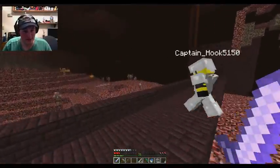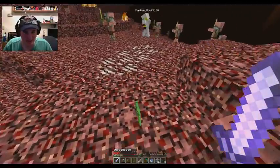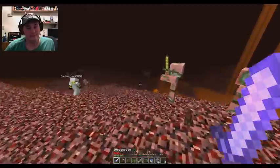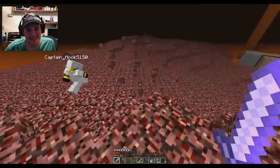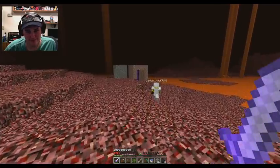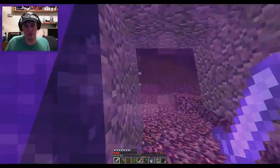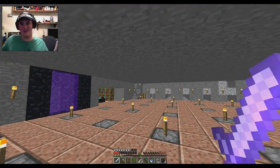I almost hit a pigman with an arrow - that would have been bad. I managed to get three blaze rods and four coal out of that. Unfortunately no wither skeleton skulls - those are a very rare drop. Is that nether wart over there? Nether wart is only in fortresses. I made it back to the overworld safely.